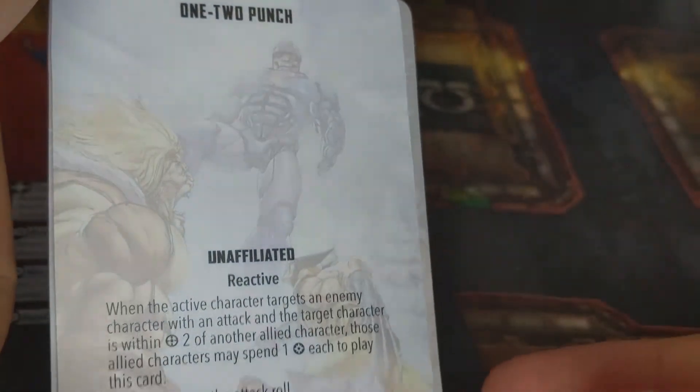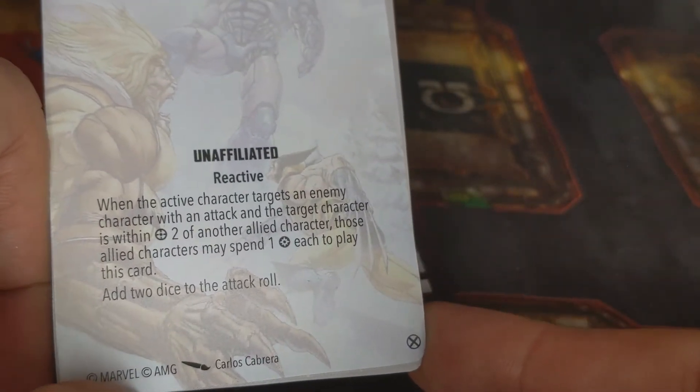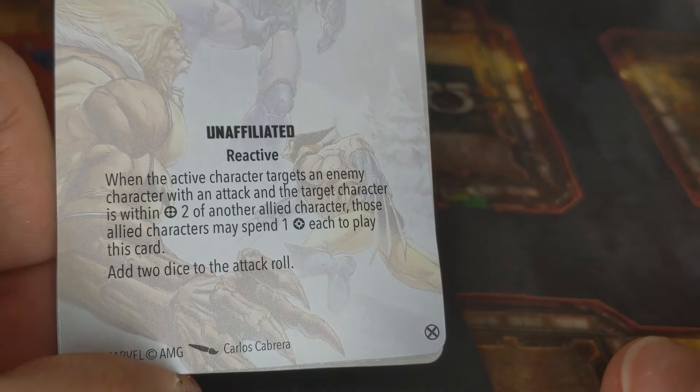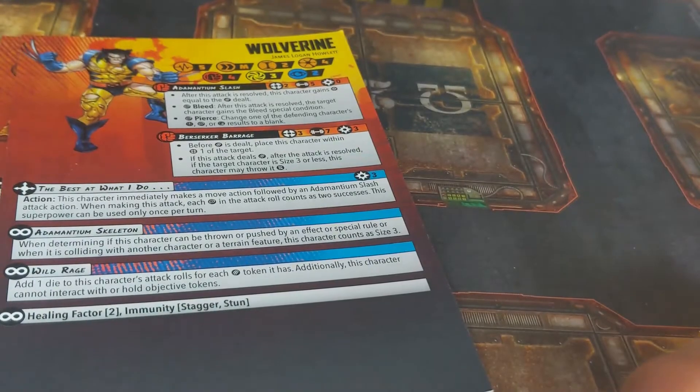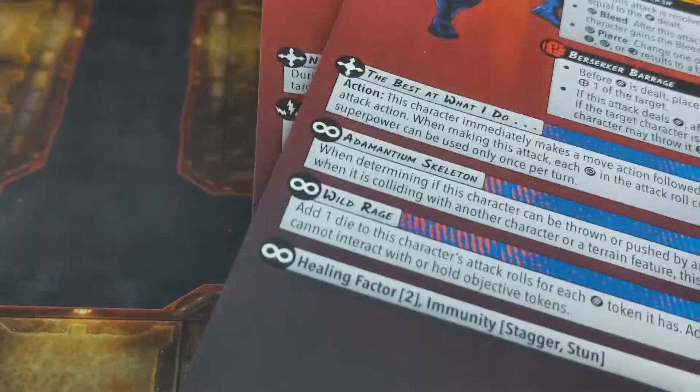And then we got One Two Punch. We've seen this one before — I believe it's in the core set. Basically you're just adding some attack dice for one power, so really solid. It's also nice to start seeing some more double-ups on cards just to get more tactics in there. I don't think there are any rules against taking the same tactic card twice, but I'd have to look into that.